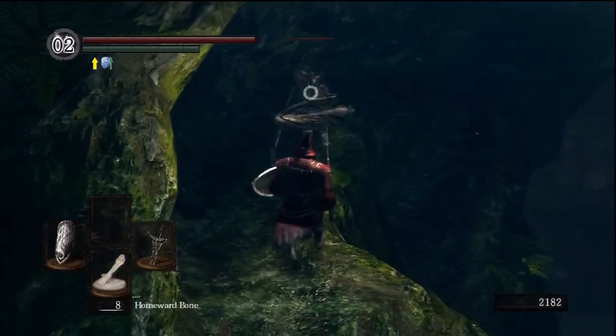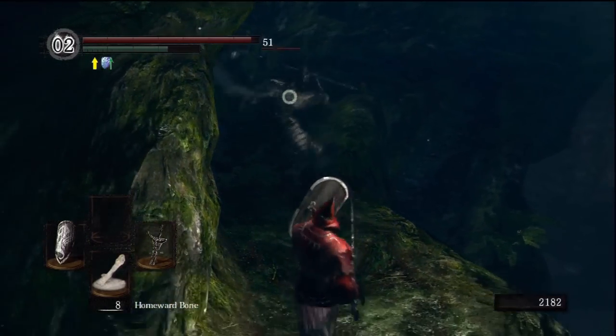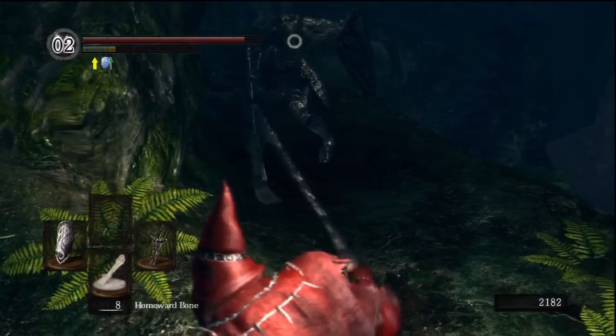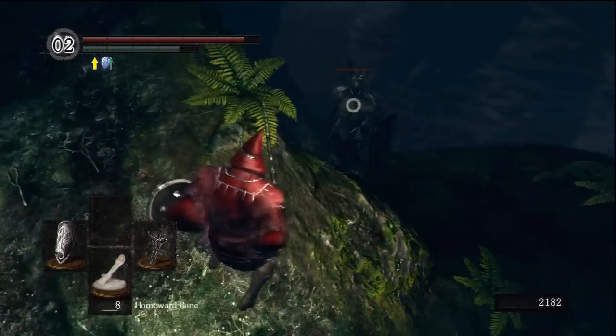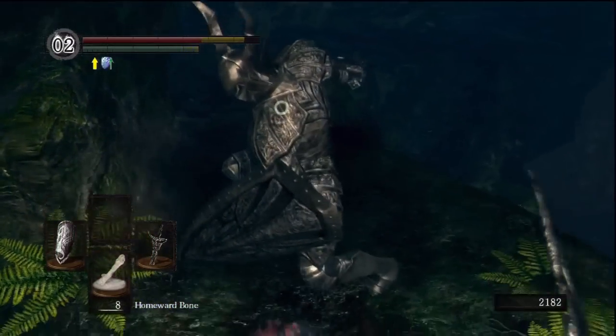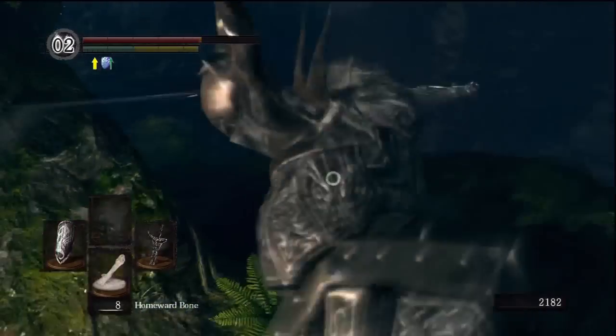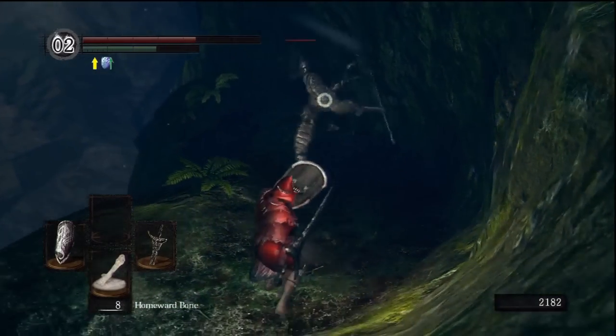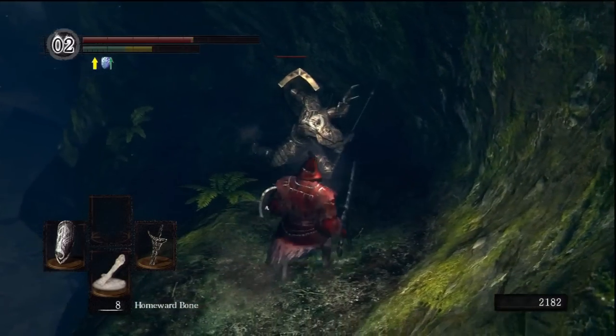Here we go. Block, swing, block, swing. He broke my guard — that's a big mistake. Had he been a stronger Black Knight, he would have capitalized there and kept attacking. Two strikes, a third? Oh, you're done.